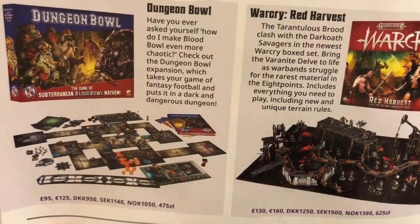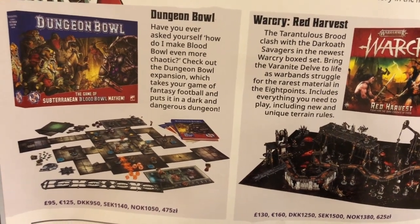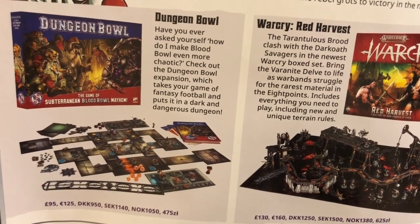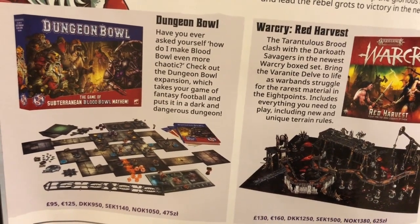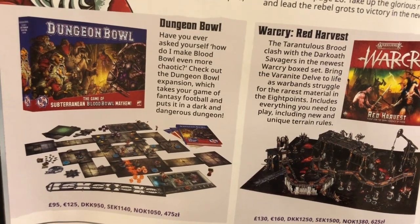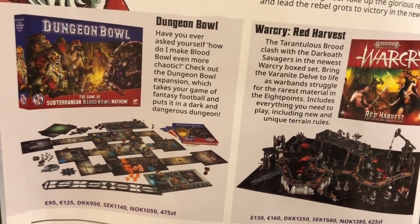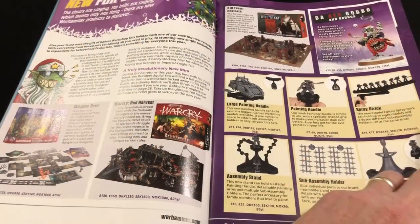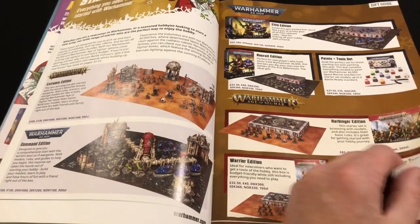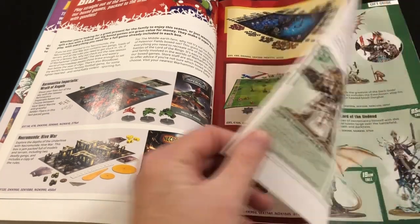Rather surprisingly, it has a little advert for Dungeon Bowl in there — the Blood Bowl spin-off that Games Workshop announced recently, which goes up for pre-order on Saturday the 27th of November. I say surprisingly because the advert includes the price, which as of making this video hasn't been officially announced. It's £95 or €125. Stuff that retails at £95 in the UK is normally around $150 in the US. Weirdly, the little advert refers to Dungeon Bowl as an expansion, which isn't really the case. While you can port miniatures from Blood Bowl to Dungeon Bowl and there are some rules overlap, it's still a game in its own right. In fact, Games Workshop advertises it as a good way to learn the Blood Bowl rules. I guess someone's head is going to roll for that.